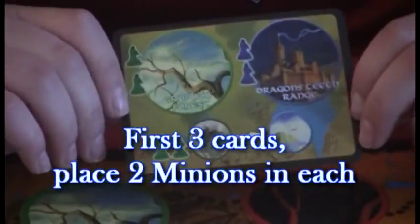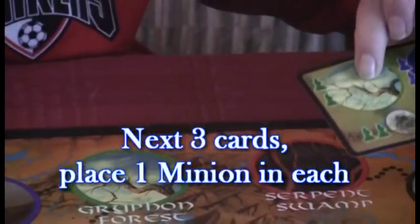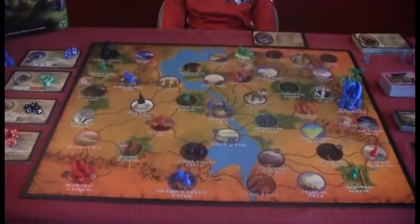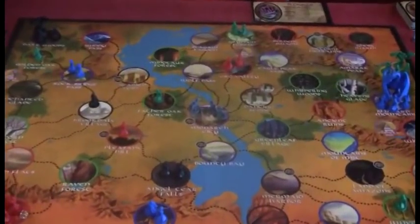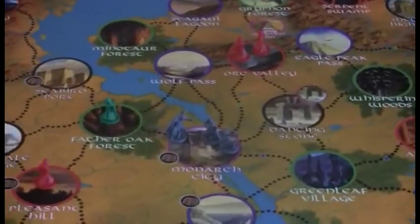We put two minions in the spot — so two green minions would go right here. Now that we've got all those darkness spread cards and minions set out through the board for the setup, we are ready to begin. There are your heroes in Monarch City.